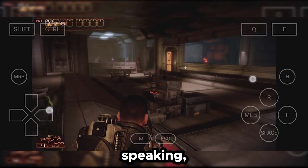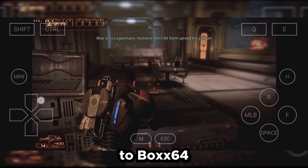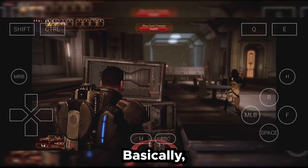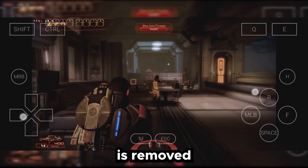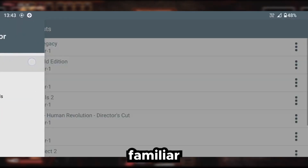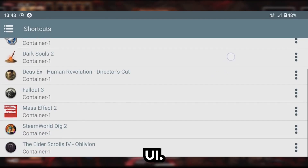Honestly, the installation steps are much simpler when compared to Box64, where you have to enter tons of commands for Termux. Basically, the Termux layer is removed here, and here is the interface. I know it looks oddly familiar to something like ExaGear's UI.